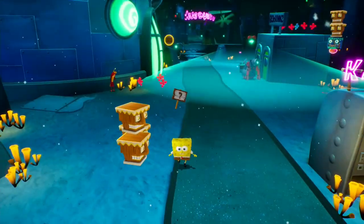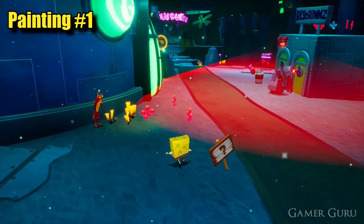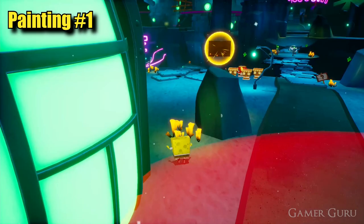Welcome back. In this video we're going to be checking out the location of all the collectibles in Rock Bottom for the SpongeBob remake. The first collectible we can find in this level is going to be the first of the paintings, which can be found immediately in front of us as soon as we start the level, sitting on top of this rock.